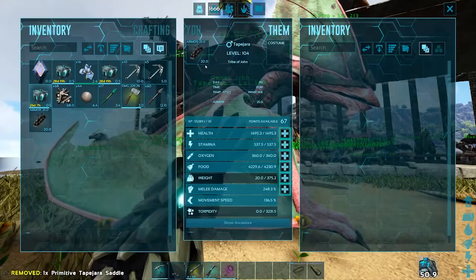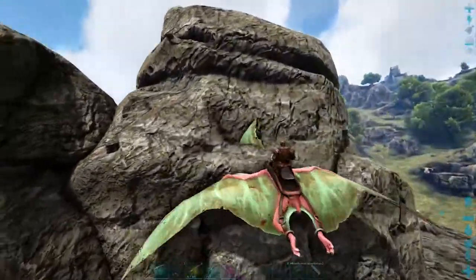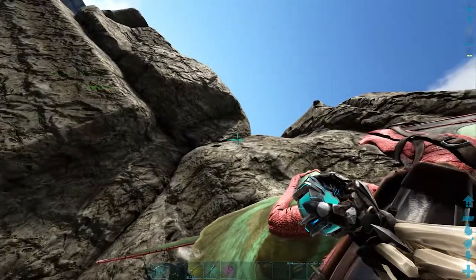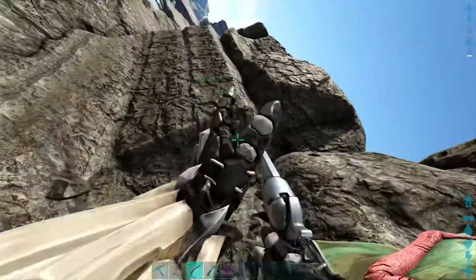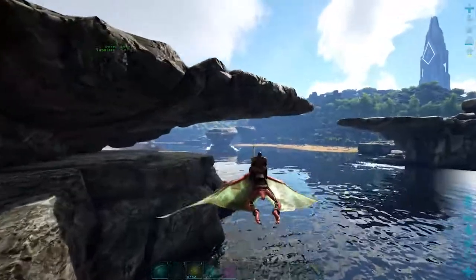Your Tapejara is tamed — equip it with a saddle. Tapejaras are extremely easy to control: you can fly forward, backwards, and side to side on them, and they can also land on walls. This can help you out for base building as well as being kind of useful to catch someone off guard in PvP, although there are definitely better techniques.